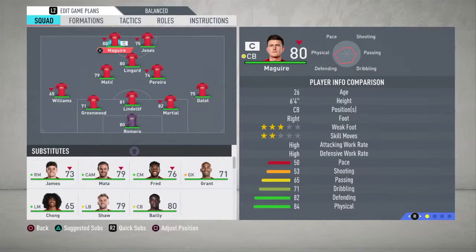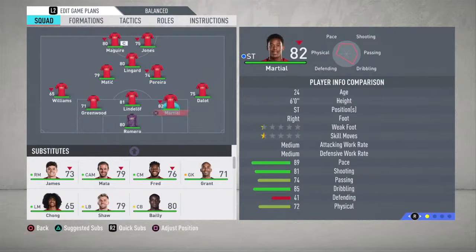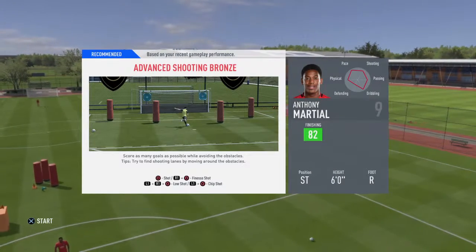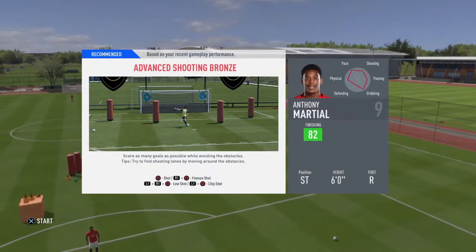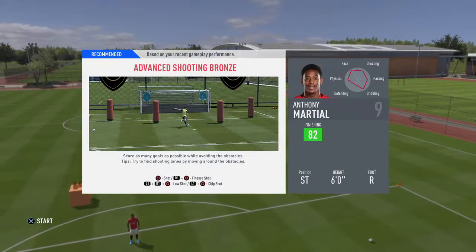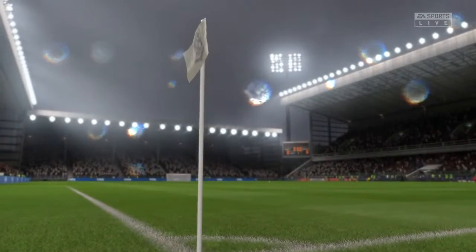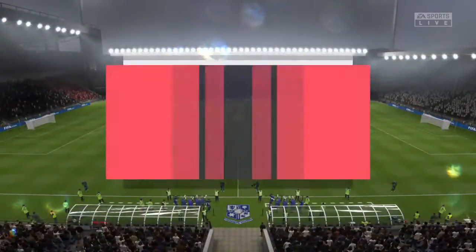I've stuck Phil Lingard in the ten to give myself a bit more of a chance, but I've had to drop Greenwood and Martial as my centre-backs, so keeping a clean sheet might be the bigger challenge. I've had to play on legendary because it's a kickoff game - EA being weird again, you can't play on ultimate difficulty on kickoff. Kickoff games can sometimes be harder than ultimate anyway, so what a perfect day for football.